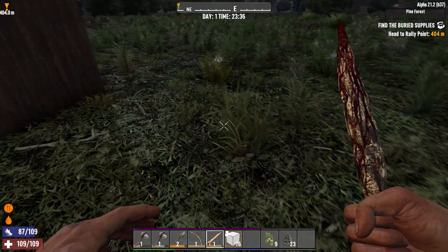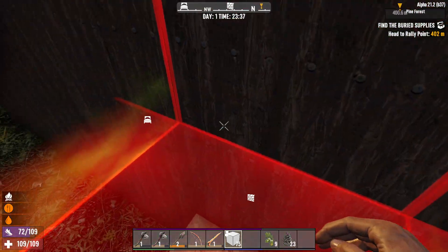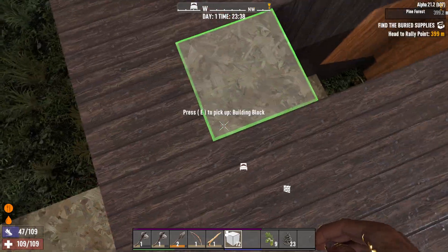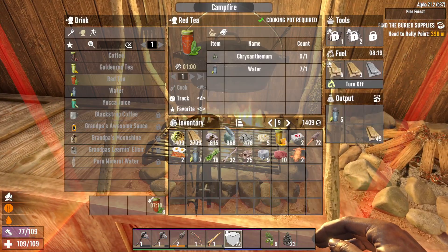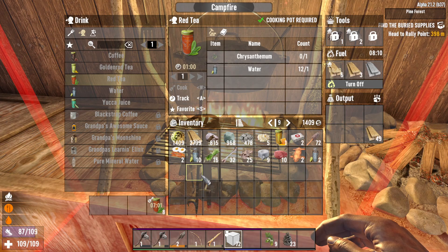The base is a standard little cube, four blocks high, with an exterior temporary staircase matching with the interior temporary staircase. That's all we got. We have a cooking fire going — both the pot and the grill. We got seven minutes before the red tea is done, and we can eat right now.